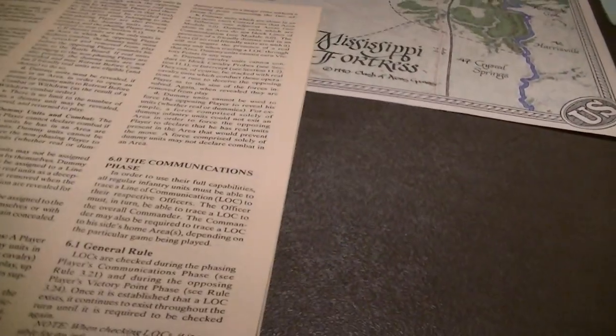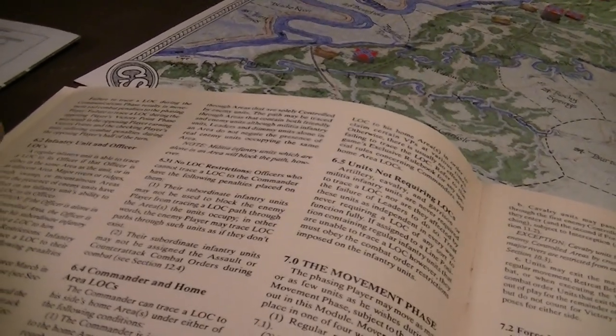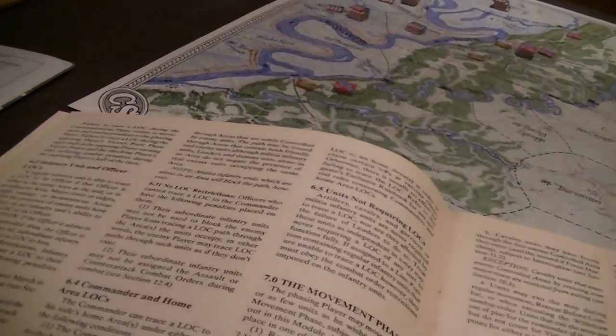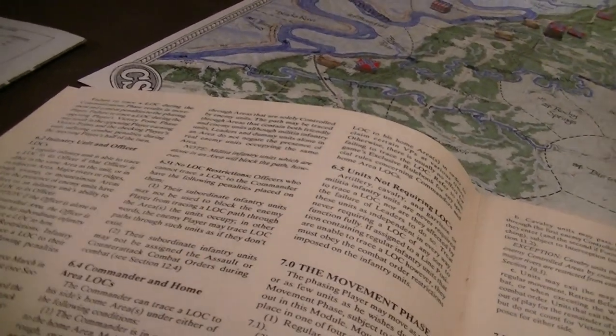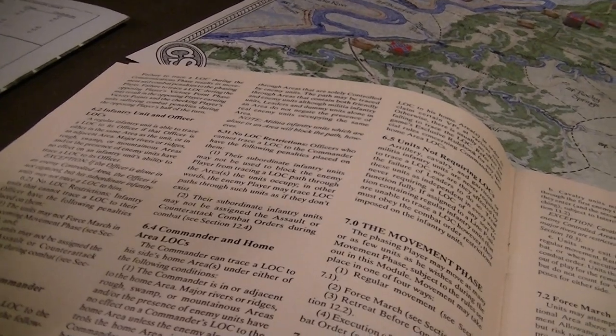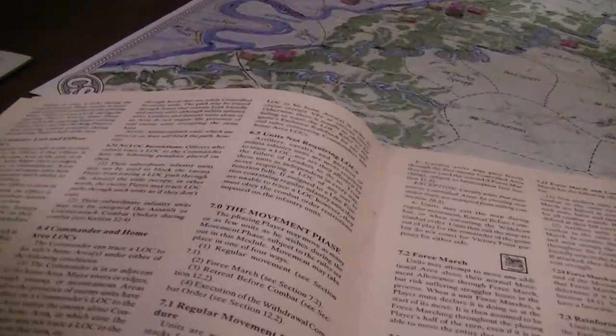The communication lines are fairly simple but take a lot of words to explain. An infantry unit has to be able to trace to either the same area or an adjacent area to their personal officer. If they can't do that, they're not allowed to force march and are not allowed certain combat orders — advance, assault, counterattack — basically the more violent orders. But they can still move and attack an area or probe.